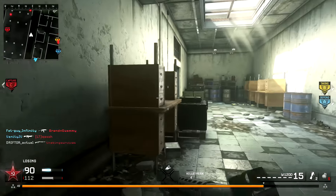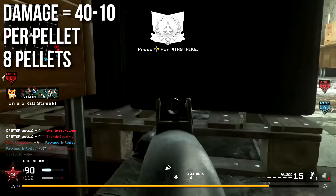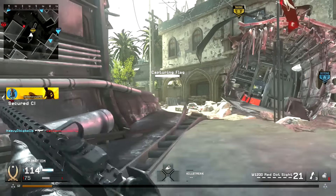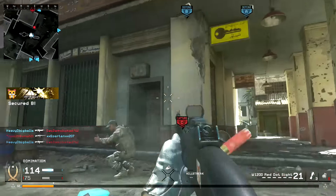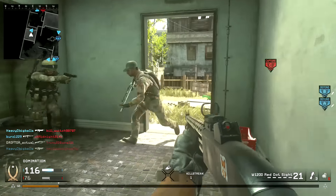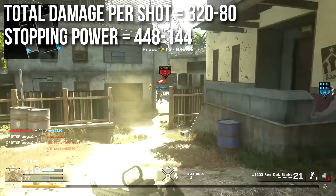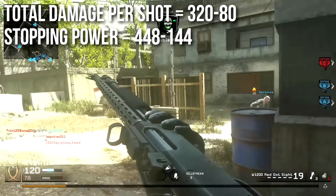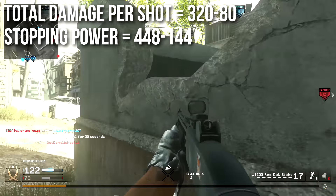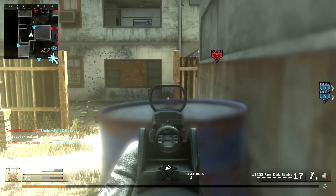Jumping into the stats, this weapon will deal 40 damage up close and decrease down to 10. That is per pellet and you have 8 pellets per shot. Like most shotguns there is a colossal difference between its optimal and minimal ranges. We could instead look at our total damage per shot being 320 to 80, which is of course extremely high and overkill up close. When you put stopping power on it, that can increase up to 448 damage per shot and 144 at its maximum range.